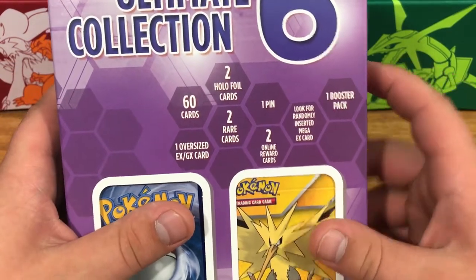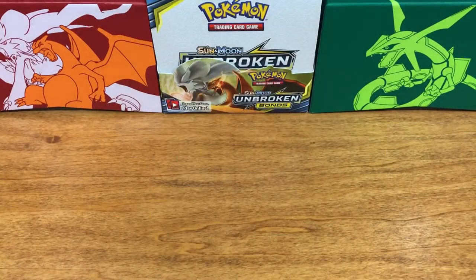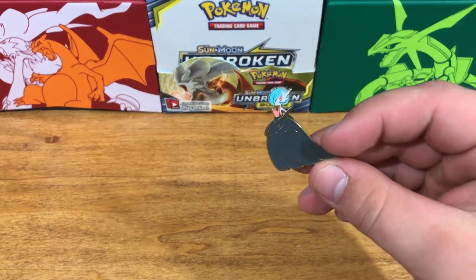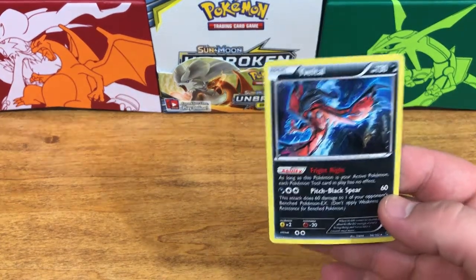Let's open it up and see what's going on. Our cards are just in here kind of loosely. I'm going to start with that. We got our pin — it's a pretty nice looking pin, that's pretty nice. All right, so the first card I see, we got a holographic Yveltal!